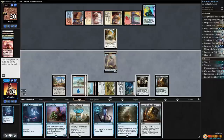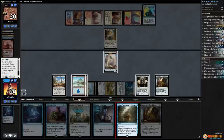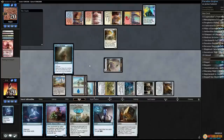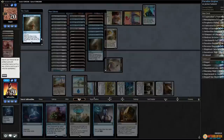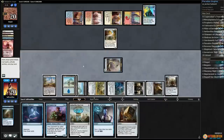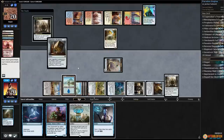We have enough mana left that we win. Okay, X5 — our opponent's tapped out so they shouldn't be able to stop us. We get Paradox Engine, then we start with Cogworker's Puzzle-Knot.